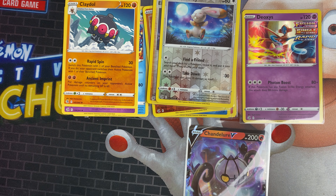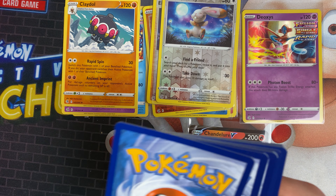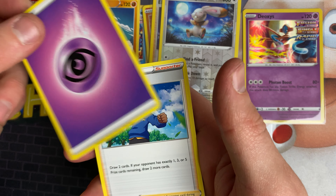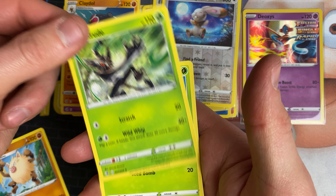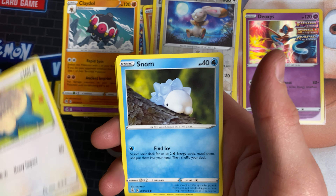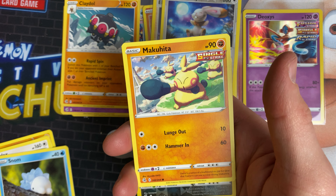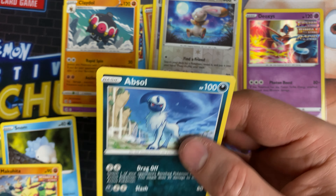Normally I put spare cards on eBay, but I've been so busy coming up to Christmas that I just haven't had a chance to list anything, so I've got quite a pile to get rid of. Next pack: psychic energy, Schoolboy, Primeape, Zarude, Phantump, Snorlax, Snom, Dreepy, Grimmsnarl, and an Absol as a rare.